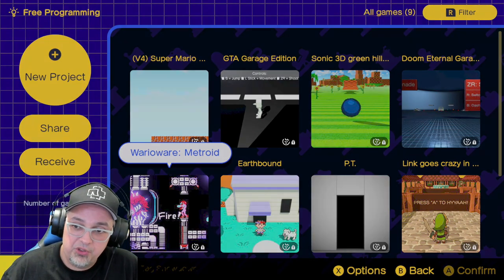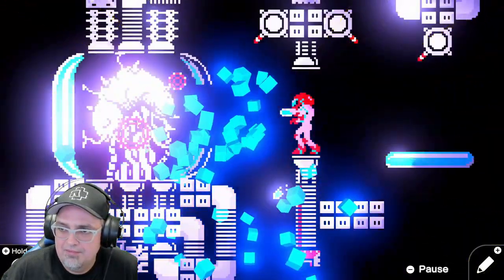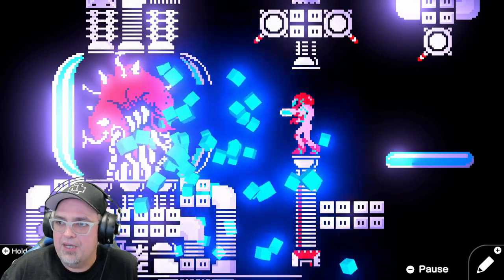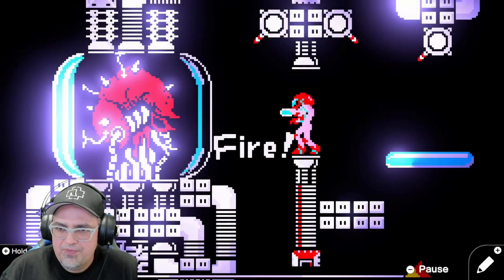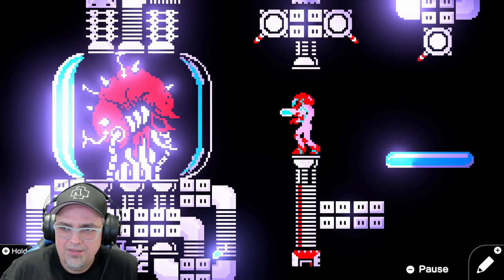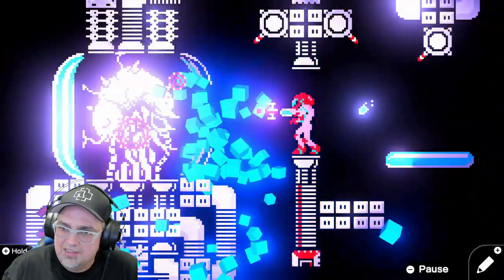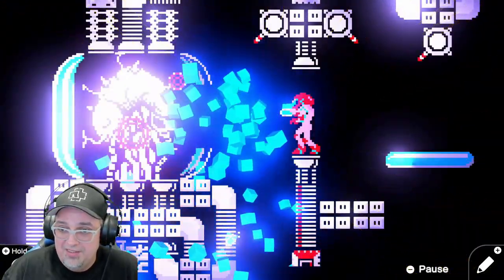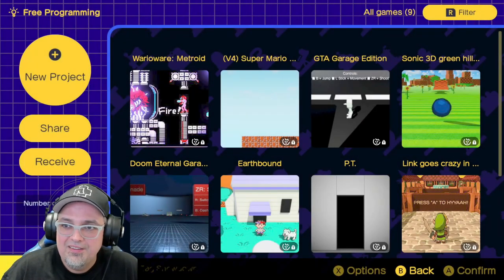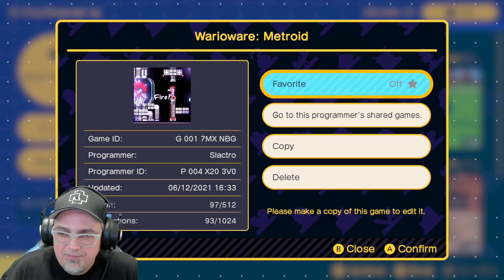WarioWare Metroid — okay. You can't move or anything, you just shoot, so it's like WarioWare. Three, two, one — and you lost. That's all there is to it. Kinda neat — make a whole WarioWare clone, right? That one was by Sicatro, and there's the game ID.